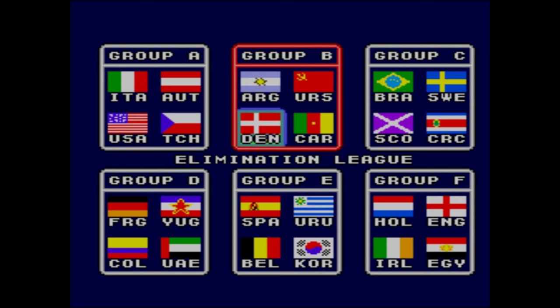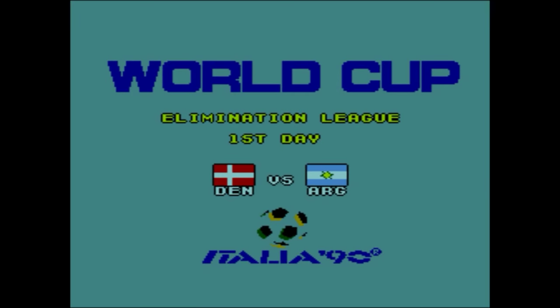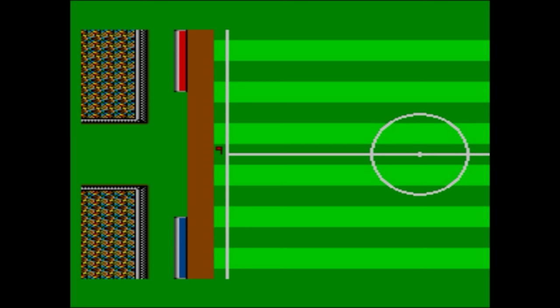Group B — Denmark, Argentina, US, Russia. These are all the teams. Scotland over there in Group C, England in Group F with Holland and Ireland and Egypt. Ok, Elimination League, first day.